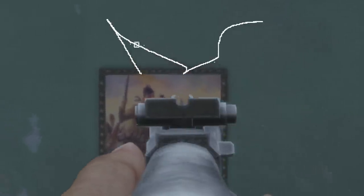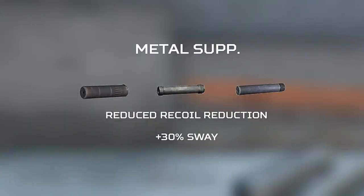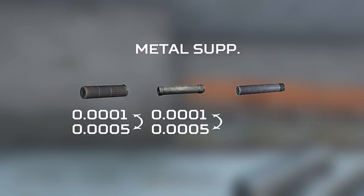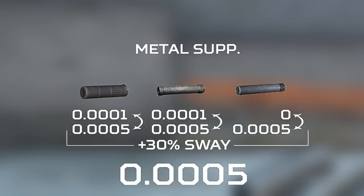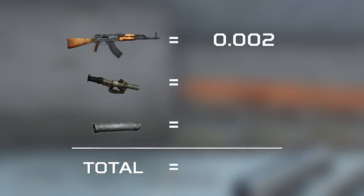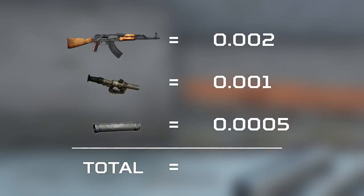Unlike the improvised suppressor, the metal suppressors do have a nice accuracy-boosting buff. For the M4 and AK suppressors, it's a 5 times buff from what it was in 1.12. For the pistol suppressor, which had no accuracy-improving stat before, it's a very big buff from 0 to 0.0005. So these metal suppressors improve accuracy by 0.0005 — meaning if you attach the AK suppressor with a PSO on your AKM, it doubles the accuracy again from 0.001 down to 0.0005, giving the AKM a final dispersion of 0.0005 from a base of 0.002.